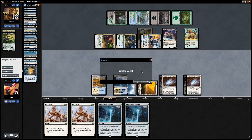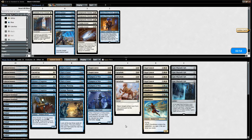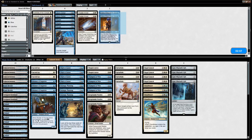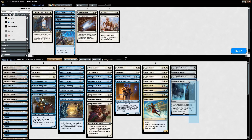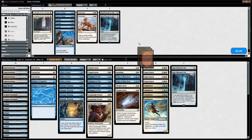Sultai Energy is a tough matchup — they get graveyard hate after sideboard. We want to bring in creature removal and shave on the combo, which is hard to pull off. We bring in Thopter Arrest and Vizier of Many Faces while shaving some Gifts, Refurbishes, Ministers, and a Sacred Cat — less focused on reanimation, more removal spells.